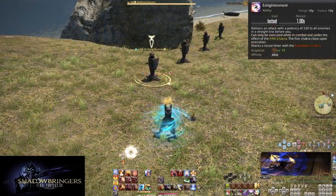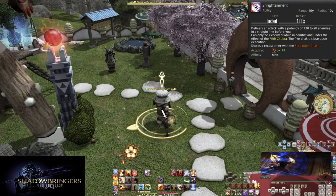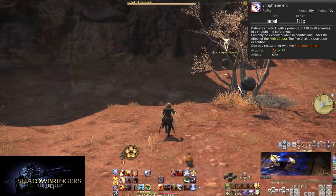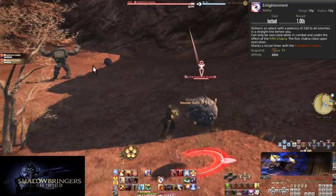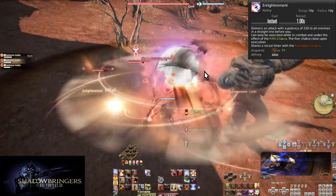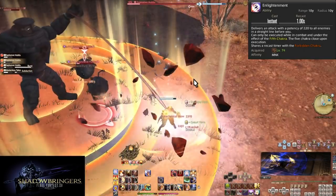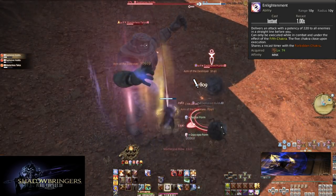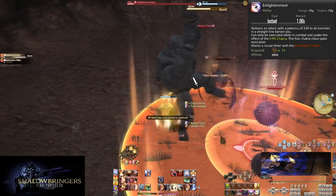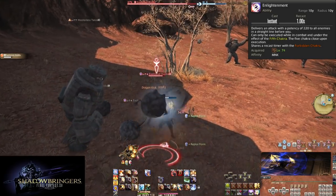Level 74: Enlightenment — with an overabundance of Chakra, this is a way to use it for AoE. It does 220 potency to all enemies hit in a line 10 yalms in front of you. It has all the same requirements as the Forbidden Chakra while being not much weaker. On as few as 2 enemies this is better than the Forbidden Chakra, so unless you're fighting a singular enemy, use this every time it comes up. Note that Meditation is still the button that turns into the Forbidden Chakra — Enlightenment is its own button and cannot be used outside of battle for Chakra gains.